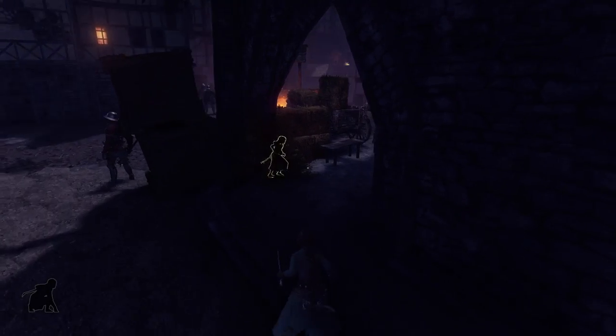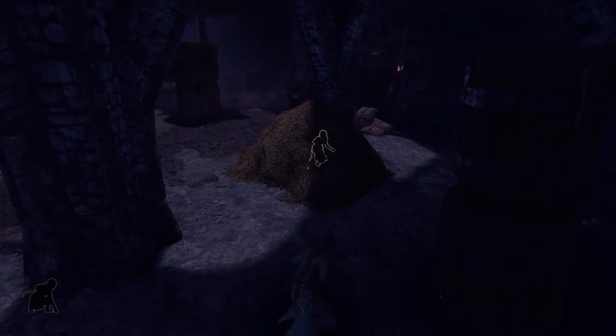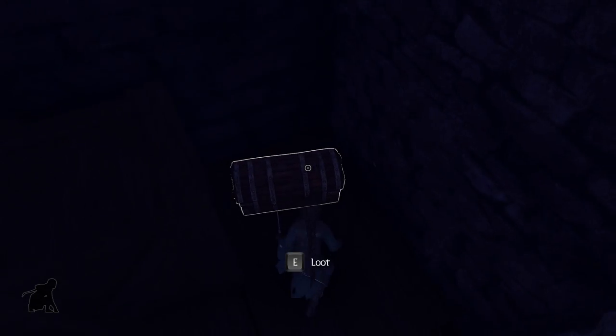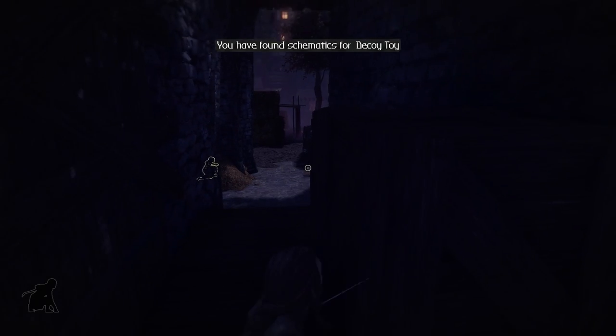We did manage to get around a couple of these guys — that's good. Let me stick to the shadows here, that seems like a good idea. What do we have up here? Not much, it looks like. Oh, there is a chest though. We got a schematic for a decoy toy!